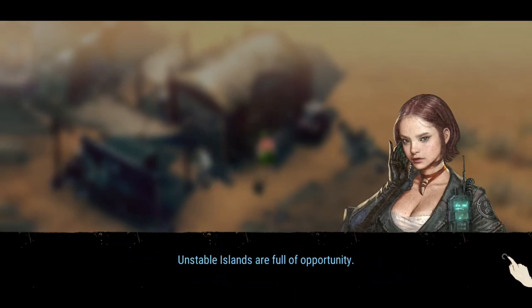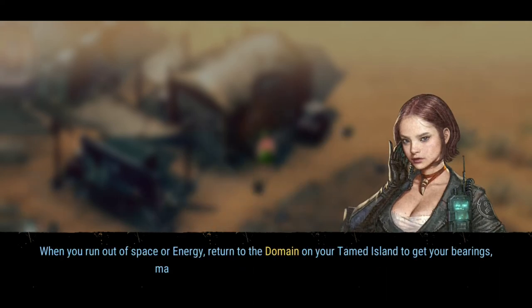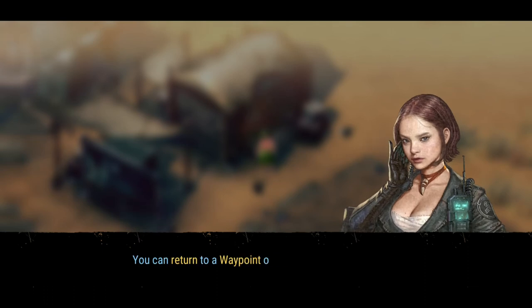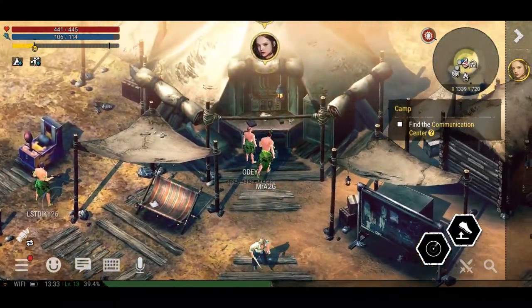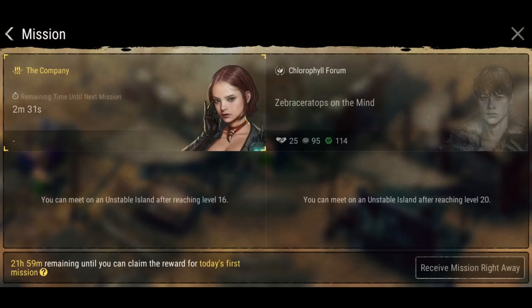Unstable islands are full of opportunity — the more you get done, the faster your bag will fill up. When you run out of space or energy, return to the domain on your tame island. To get your bearings, manage your resources, and plan your next move. You can return to a waypoint or domain whenever you wish. So it's not like you're completely stuck here — you can just move on whenever you need to.